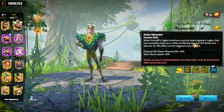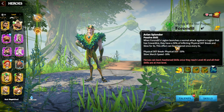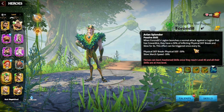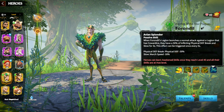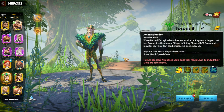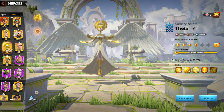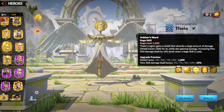The awakening skill is excellent: when Forodeal's legion launches a normal attack against a legion with Cowardice — and applying Cowardice is very easy with Forodeal — there is a 50% chance to inflict a physical defense break and slow for three seconds. This can trigger every five seconds, and the combination of defense break and march speed reduction is very effective.